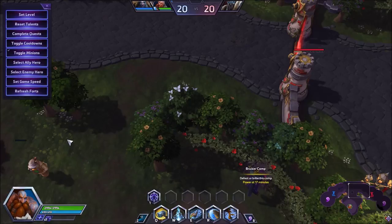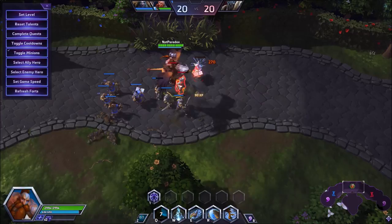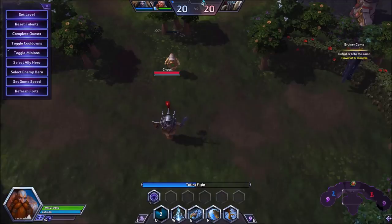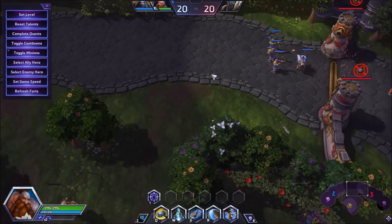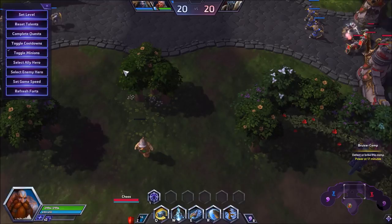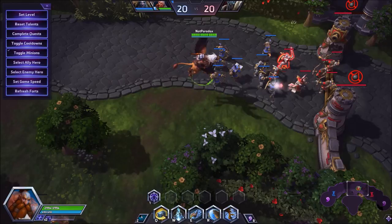If someone does stay up — let's say you've got an enemy Thrall sitting there poking with his Q — you can clear that wave really quick, jump down, and now it's a 5v4. Even if they had an experience lead, you now have a lead in terms of players. And this is why Falstad is so important: he can push waves really quickly, leave, stay and soak — he's where he needs to be whenever he's needed, and if he's not, he's getting your team experience they didn't have before.